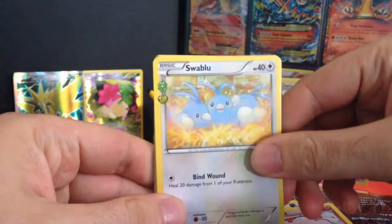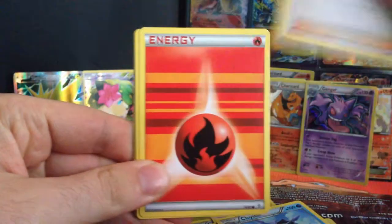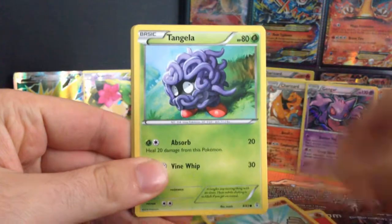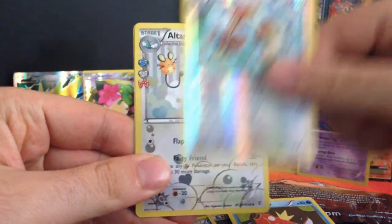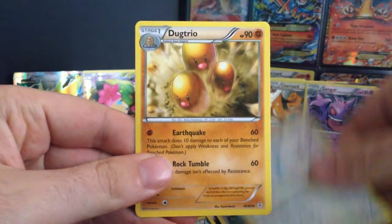Swablu, Cloyster, Imakuni, Fire Energy, Geodude, Tangela, Magikarp, Dodrio. Reverse is an Altaria and a Dodrio Trio.